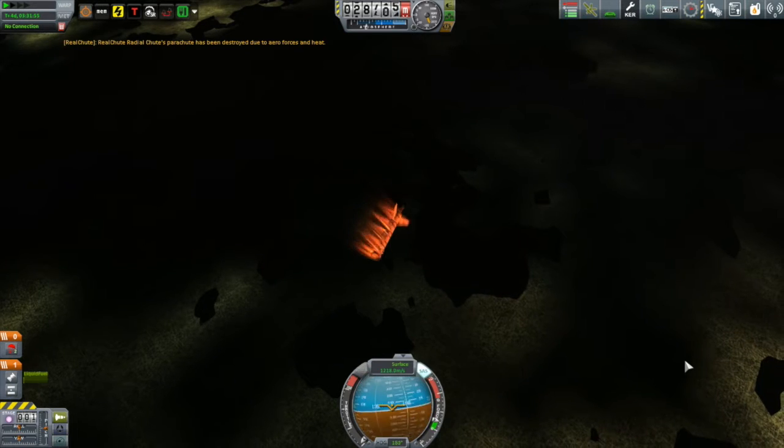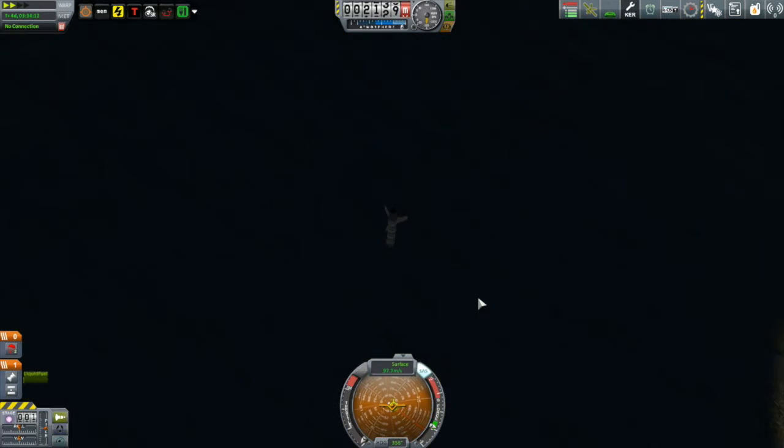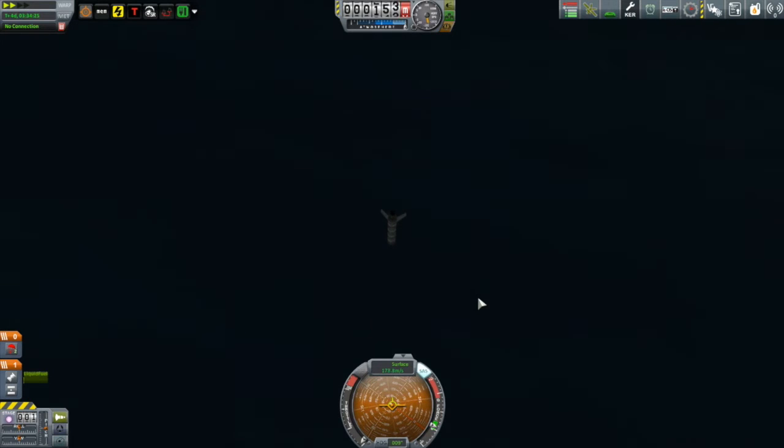At the very least, there are some positives in all of this. The parachutes did deploy - I did arm them properly. All I have to do is make sure that they deploy at the right altitude.